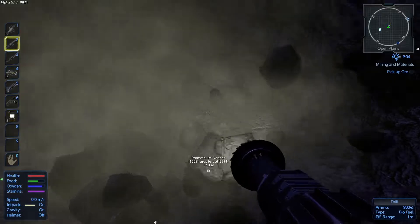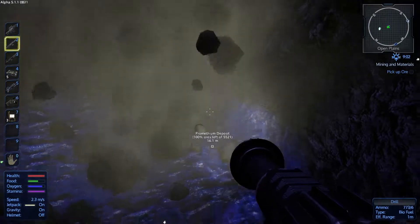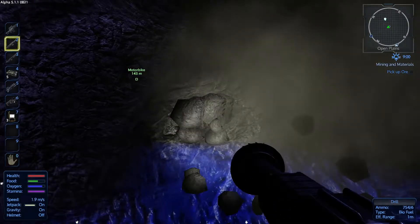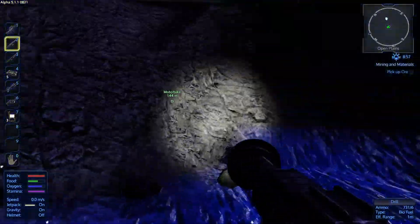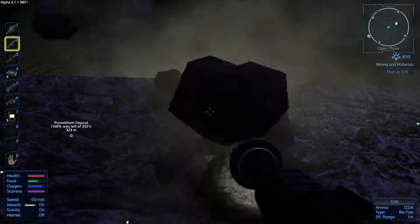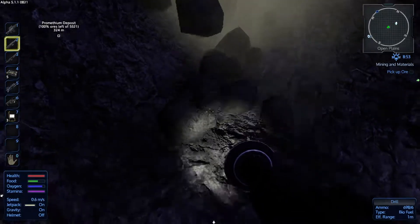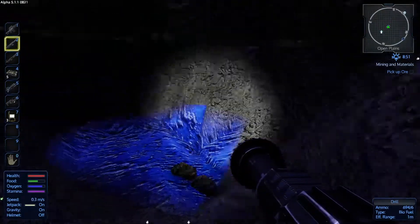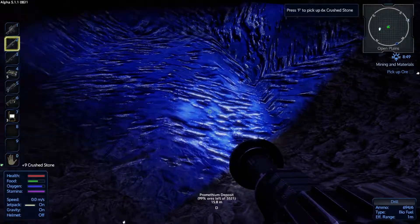We're just trying to uncover the Promethean down here somewhere — there it is, bright blue! I'm just clearing up some of this as well because I want to show you something. Let's slope this a little bit just to make sure I've got a way back out. That gives me a little bit of a way out. So mining with this drill — this is the basic drill we're using at the moment — when you mine it drops the material on the floor.